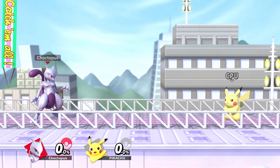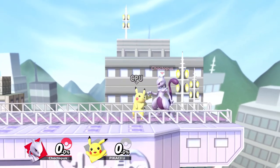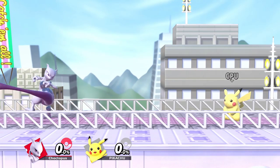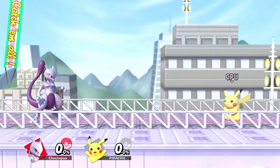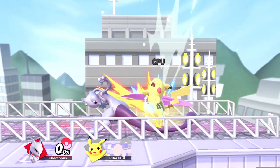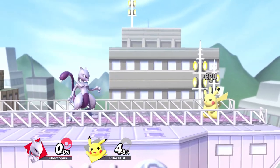Mewtwo's tilts are some of his better attacks and they're going to be essential to his combo game. F-Tilt doesn't combo, but you can use it to set up into a tech chase situation, and it also knocks down at zero so you can set up a tech chase right off the bat. You can also angle the attack slightly upward or downward. Down Tilt is your best combo starter and another attack you're going to be using a lot in neutral because it has good range. The closer Mewtwo is to his opponent the more damage he'll do and the easier it is to combo. Just be aware that Mewtwo's Down Tilt has a tipper hitbox which is weaker and doesn't combo as well.